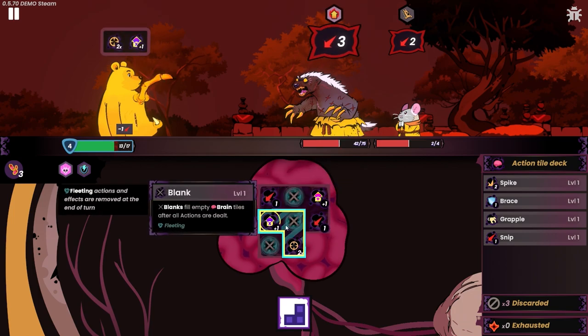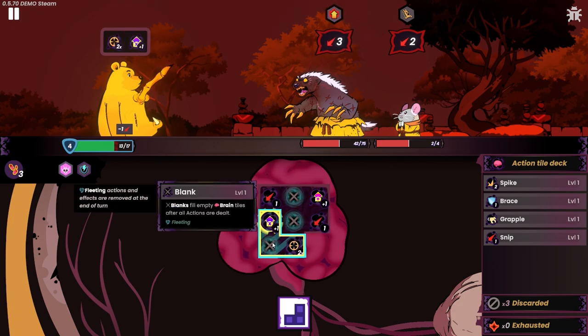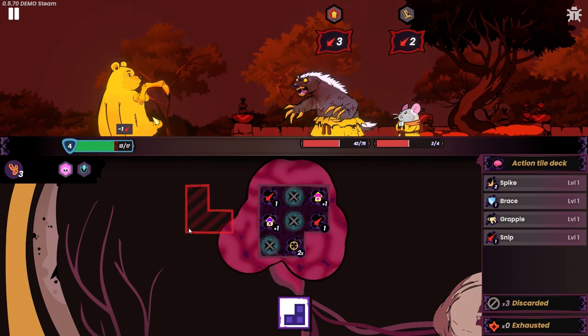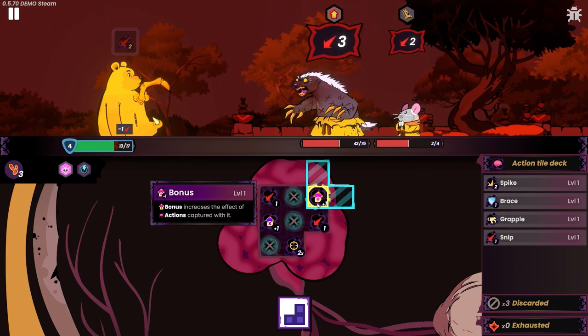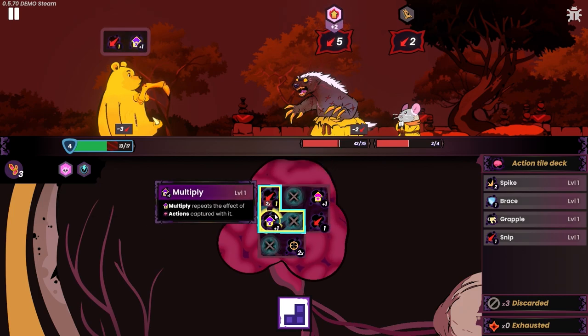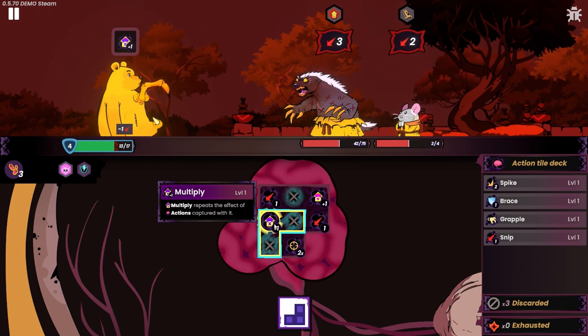I mean, we lose one health no matter what it seems, since I can't earn any more block. It is an interesting concept for sure. So having that be instant means I cannot ever multiply or bonus it, which is kind of unfortunate. Because if I did this, I probably wouldn't be taking damage at all — if my blocks were here. But I probably would have been lower health anyway in general.